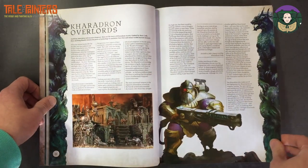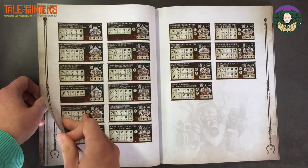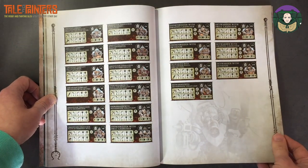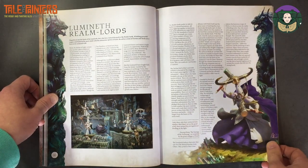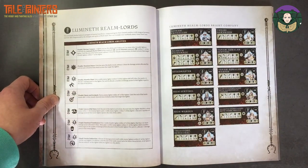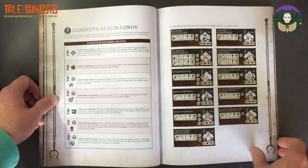Kharadron Overlords — you can see the leaders there. I haven't really been following Order, so I don't know what cards they had before. Then there are Lumineth Realm-Lords — I believe these are new, I don't think there have been cards for these yet. So you're getting a brand new warband included in this book, I believe. You've got your leaders and stuff there.